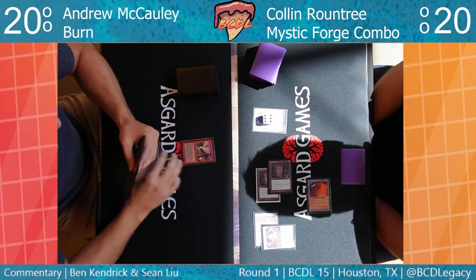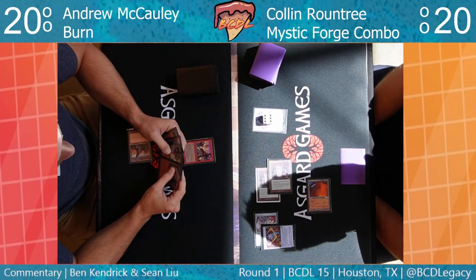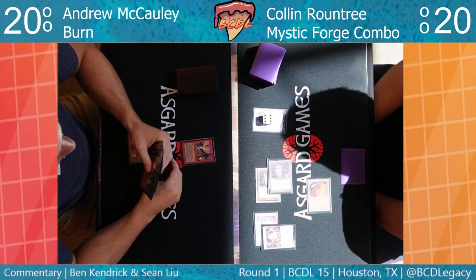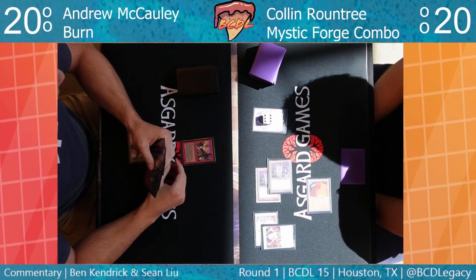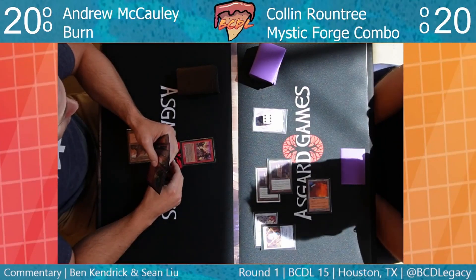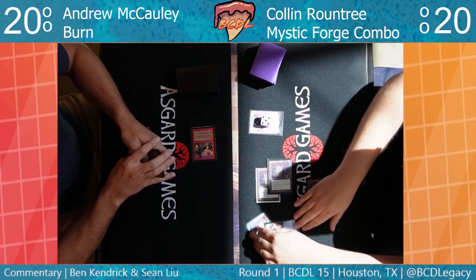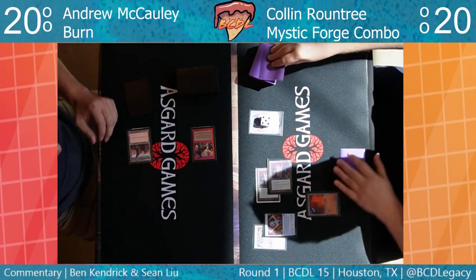Karn just ticked up. Andrew's coming in — looks like a Monastery Swiftspear. Can't imagine that doesn't resolve. I don't think Colin has any countermagic. Well, he's got Vexing Bauble and Chalice of the Void — that's countermagic.